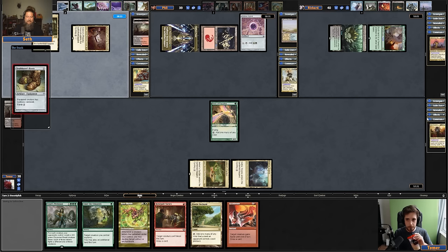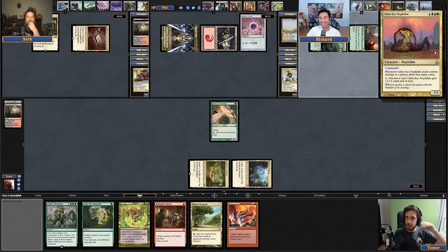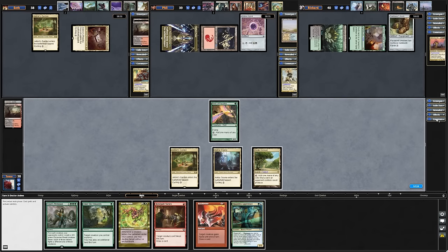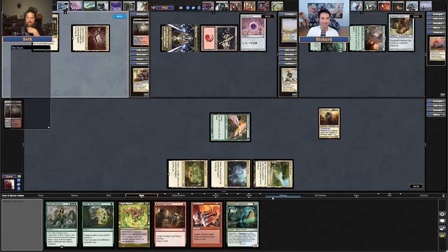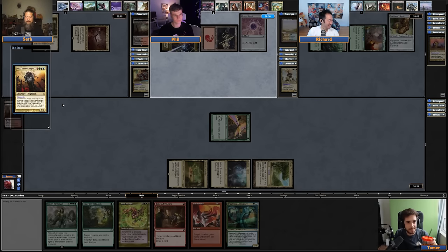I think it's pretty good. I don't know if Richard's is good or if Phil's is good. I went pretty deep on this one. So does Zada work for opponent's spells as well? No. If someone paths his commander, his whole board is pathed. That's exciting — it's very feast or famine.